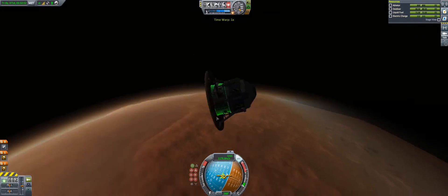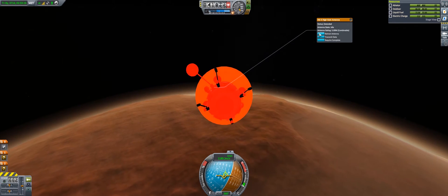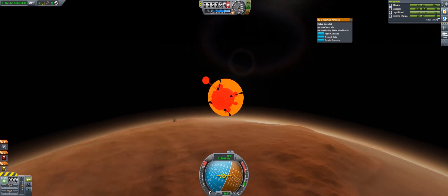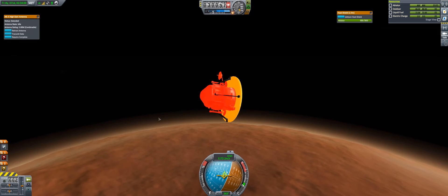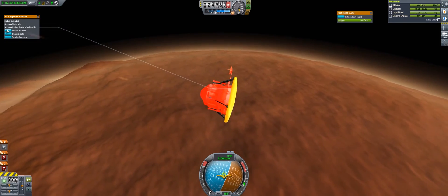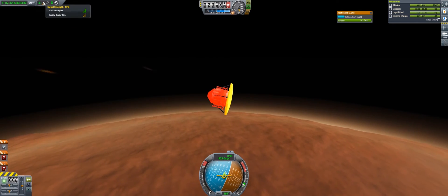This is where weird stuff began to happen — a lot of luck came into this mission. The antenna broke off the little probe during re-entry heating. Thankfully, because I had the relay in orbit, the probe was still able to communicate with the satellite, so it really wasn't a problem at the end of the day — although for a split second my heart did stop when that broke off. But we still had signal, so it was okay.